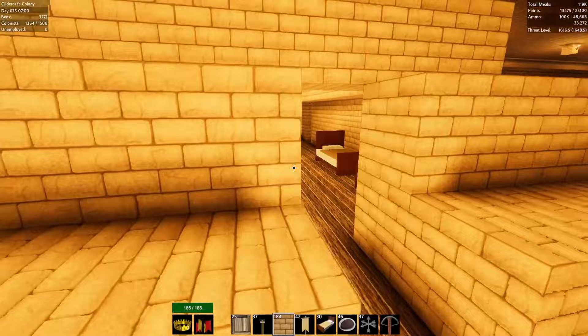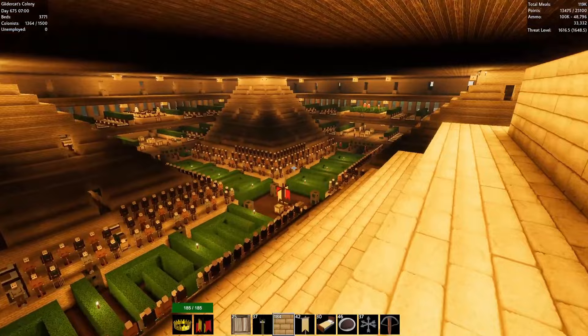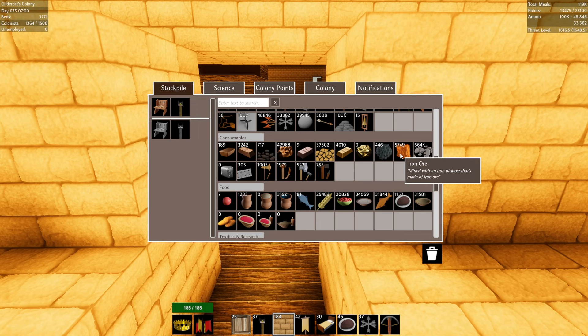Hey everybody, this is Glidercat and it's time to play. We are back in Colony Survival. Last episode we hired a lot of new colonists and tried to shore up our copper production quite substantially and did a little bit to increase the iron smelting. Our iron supplies are starting to drop, so we're going to need to get more iron miners down.